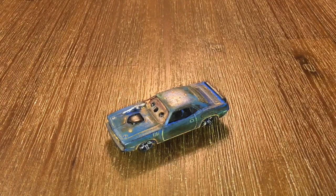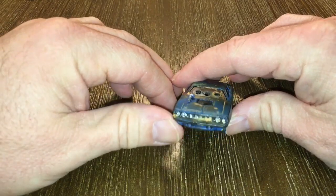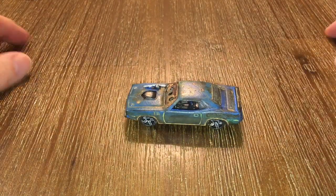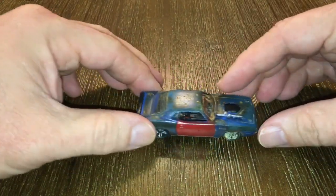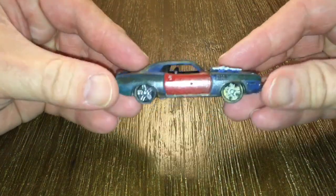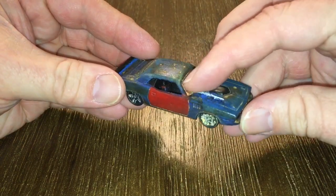Hey everyone, I just thought I'd show you this older build that I had done in the past. Basically it was a Challenger that I had taken all the paint off and repainted it — sprayed it black and brown with the rust on the bottom — and then I went ahead and actually just hand painted it blue, and then spray painted the door red after I masked everything off.